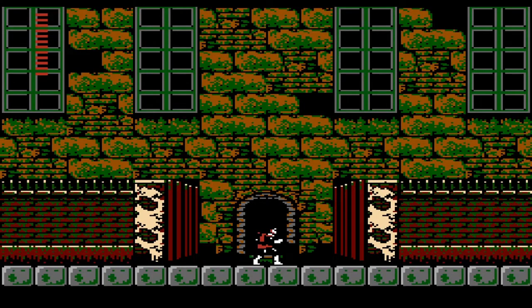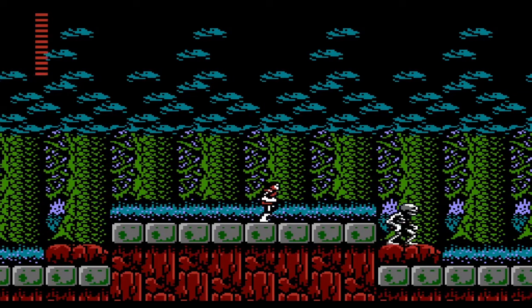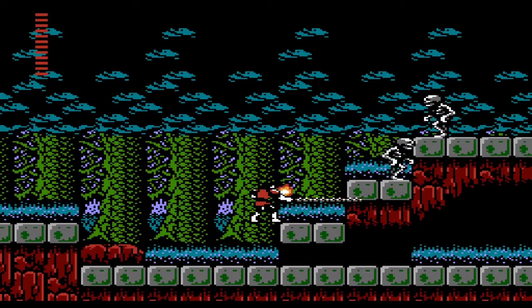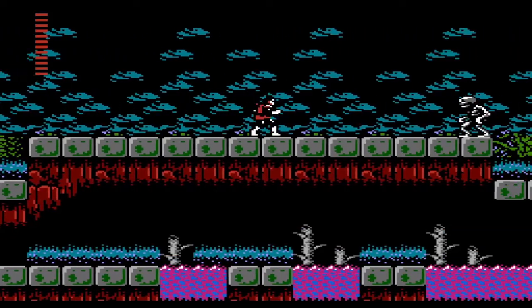Alright we are back and we are going to proceed to the right to the gloomy woods as our notes say. We did pick up the chainwhip and beat Berkeley's Mansion, the first one. So let's see where we are and what enemies we encounter today.